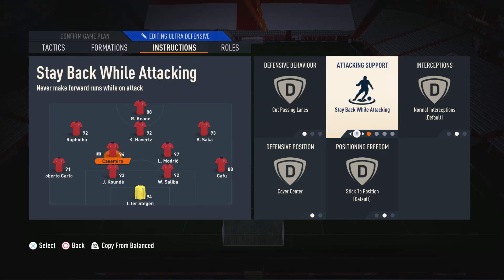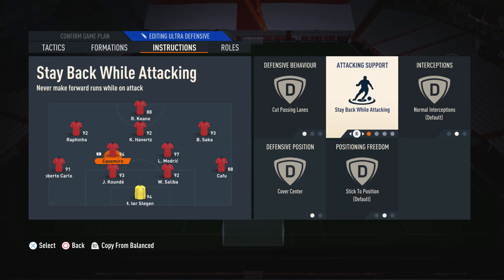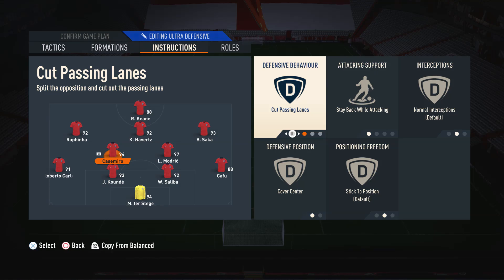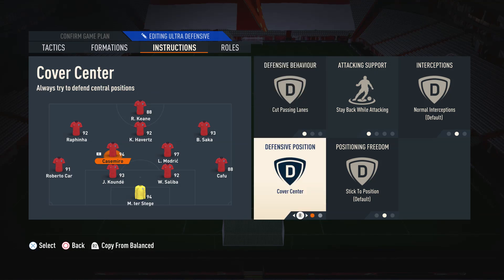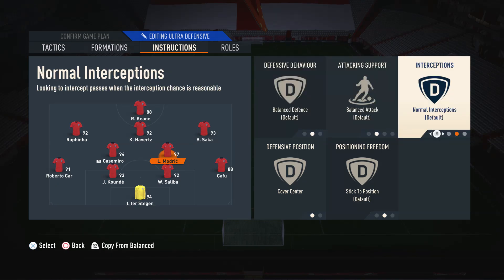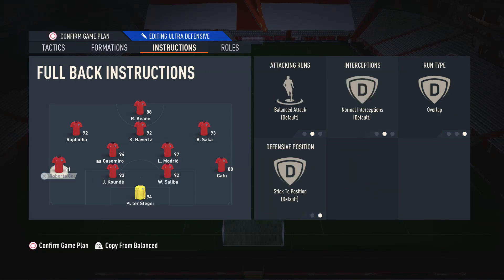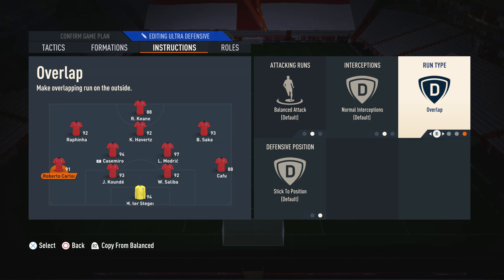Moving on to the left CDM — the more defensive midfielder — we have him on stay back, cut passing lanes, and cover centre. We have him on stay back because we obviously don't want him going forward. Cut passing lanes so he's always looking to break up the play, and cover centre so he covers those central areas. Moving on to the right CDM — the more box-to-box player — we have him on default settings and cover centre. We don't really want to restrict this player as he's got a bit of a free role; the only important thing is cover centre so we defend those central areas.